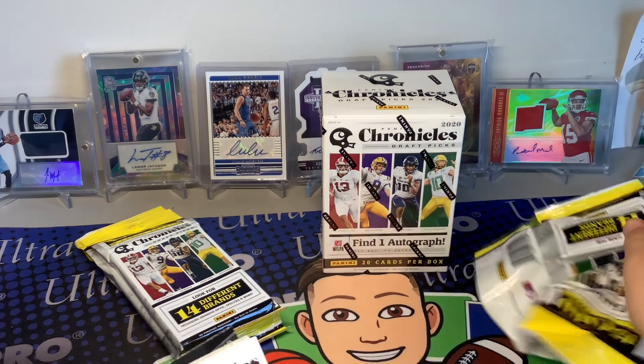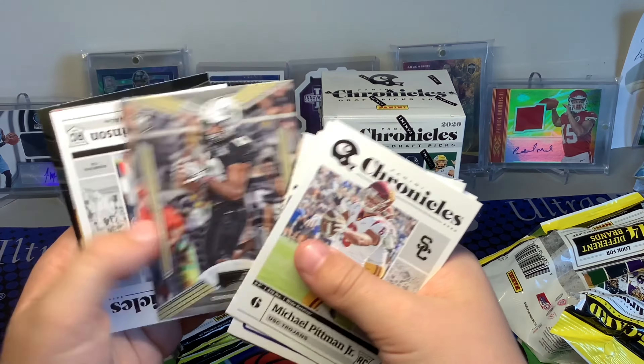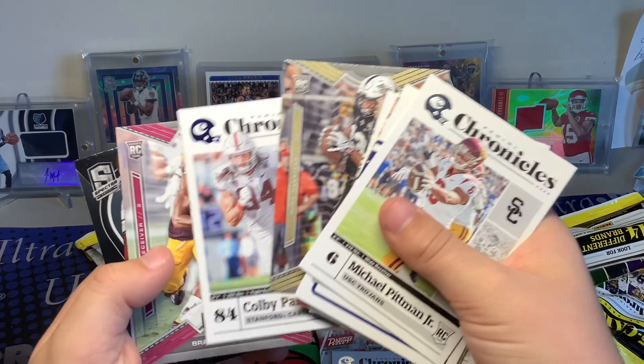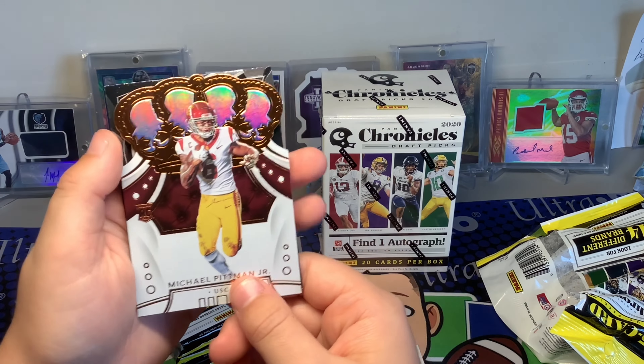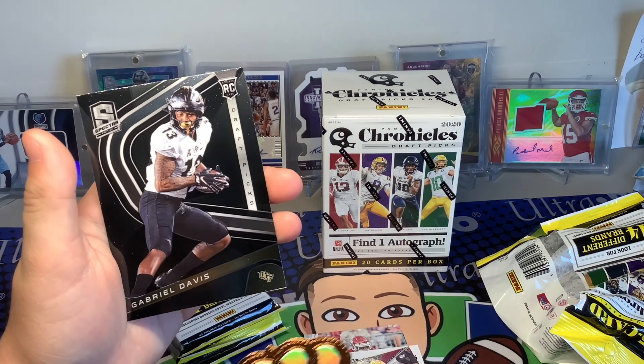First we're going to do the hanger packs — we have four of these. Let's see what we get. We got Michael Pitman Jr., James Morgan — there are 14 different products so you can get all kinds of things. We got A.J. Dillon, Playoff, Joe Burrow, Tae of Aloa, and CeeDee Lamb — nice! Also DeAndre Swift, Jake Breeland, Chase Claypool, James Proche, Chase Young, Donruss Playoff, Gabriel Davis, Colby Parkinson, and a Crown Royale and Spectra Gabriel Davis.